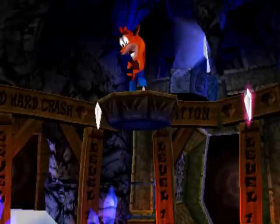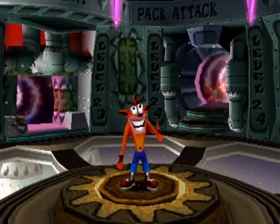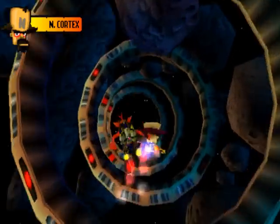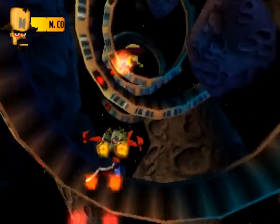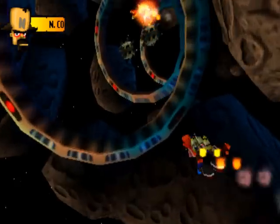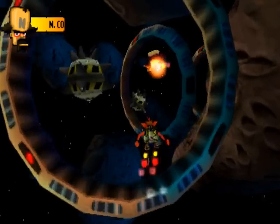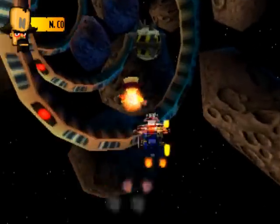Je vais me battre contre Cortex, le boss de fin du jeu — ce n'est pas du spoil, mais ça peut y ressembler. Je me retrouve sur un jetpack : pour avancer, c'est X ; pour reculer, c'est rond. On peut aller à droite et à gauche. Pour le battre, il faut que je le rattrape — c'est comme une course — et que je lui fasse mon attaque Tornade dessus. Il a 3 vies. Une mine ça me tue directement, un météorite ça me ralentit. Vous voyez en haut ses vies : il en avait 3, j'en ai enlevé une, il en reste 2.